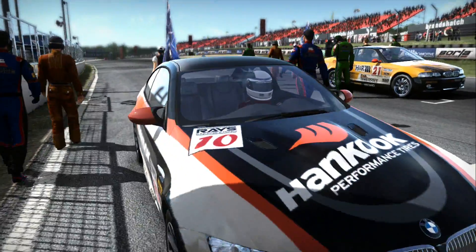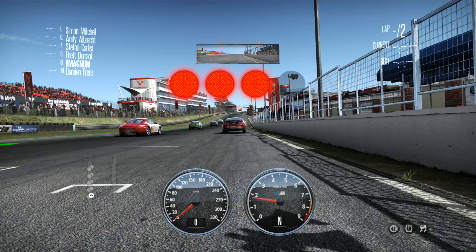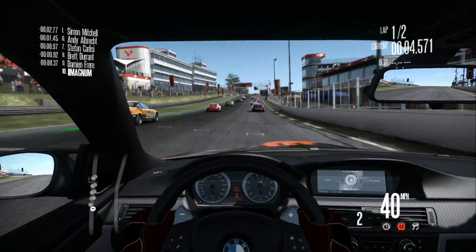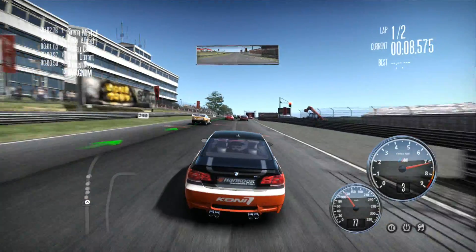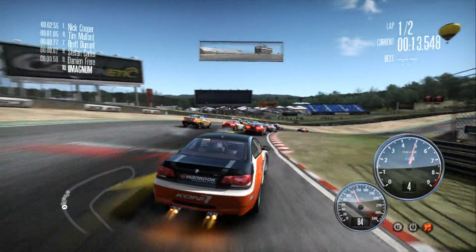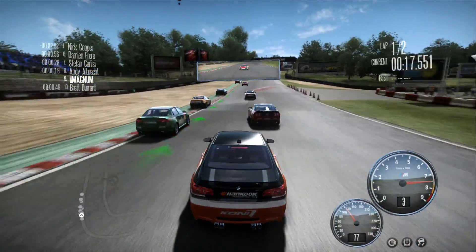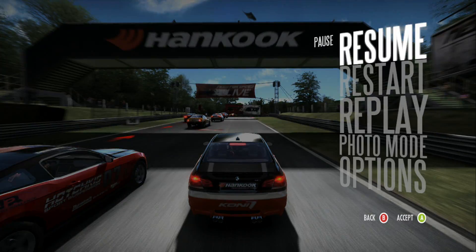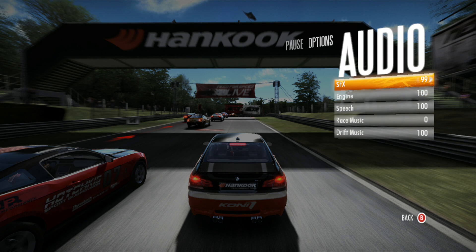After the practice run you'll automatically be thrown into the first real race of the game. You can press the X button on the Xbox 360 controller to change your view. Personally I like the view of seeing my car, but some people like the inside view or even from the hood. I'm going to quickly turn down the audio because the engine is roaring.